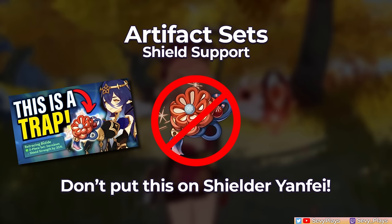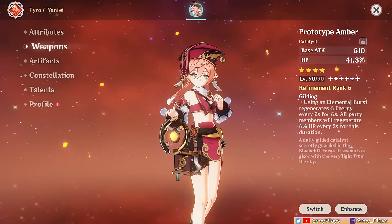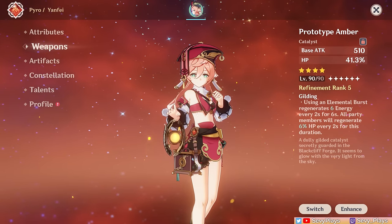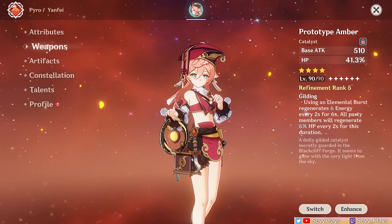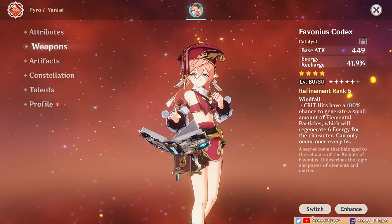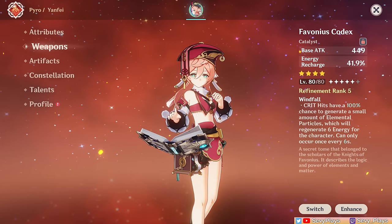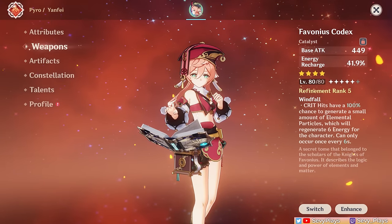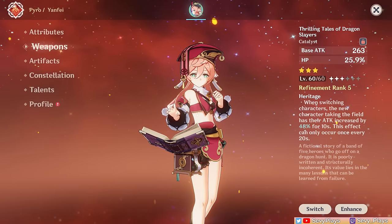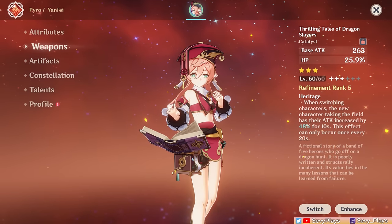For her weapon options, there are only a few recommended ones, which are fortunately easy to obtain. An all-around option is the Prototype Amber, which is craftable — it gives HP, and after using her burst, it refunds a bit of her own energy, which helps her energy needs, and it even heals the entire team a bit. Alternatively, there's the Favonius Codex, which gives a lot of ER and lets her battery the entire team to help bring down her own and her teammates' ER targets — it just needs some crit rate to reliably trigger the particle generation effect. Last is the Thrilling Tales of Dragon Slayers, which gives HP and gives a huge attack buff to the next teammate you switch into after the user. With this, just make sure your rotation makes the DPS switch after Yanfei to take advantage of its effect, though you'll have to compensate with getting a lot of ER from her artifacts to burst reliably.